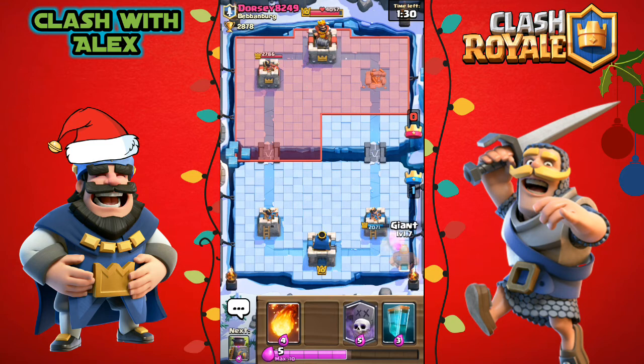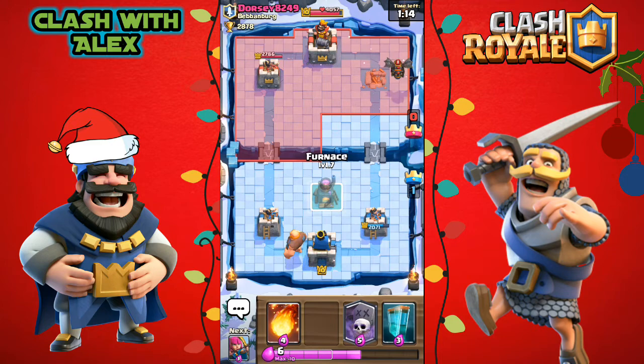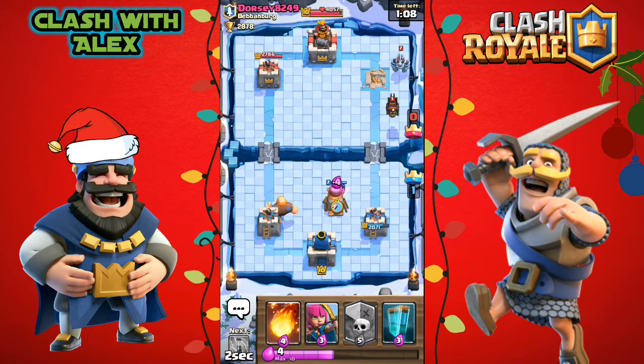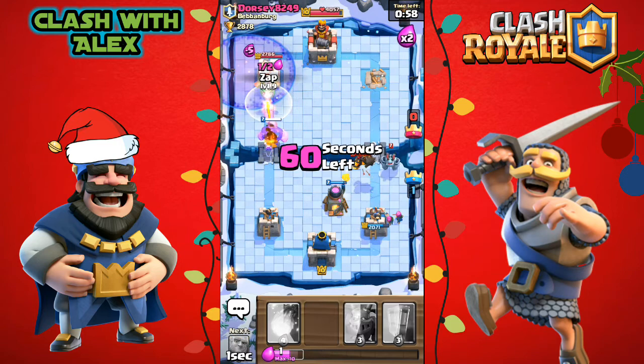I'm thinking of a way we can three crown him, but let's try to secure two towers for now. He placed another lava hound, so let's put a giant in place of the furnace in the direction the lava hound is coming. He has a mega minion, so let's put down some archers and hopefully get a fireball zap combo to take out his minion horde.